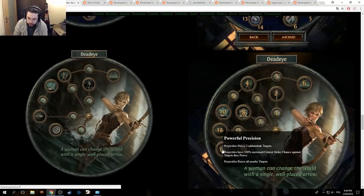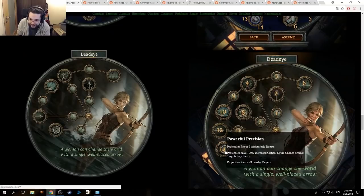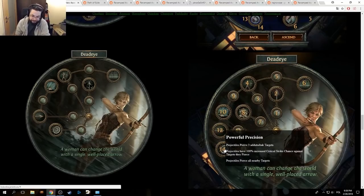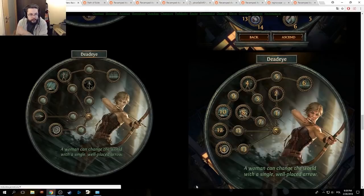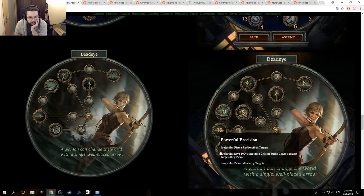Powerful Precision — another two-pointer. Projectiles pierce three additional targets. Projectiles have 100% increased critical strike chance against targets they pierce. Projectiles pierce all nearby targets. And this was the return one — no more return to you after hitting targets.